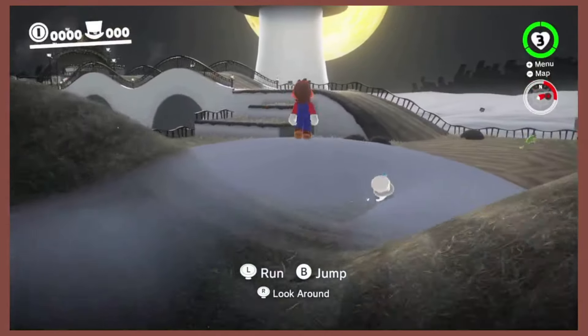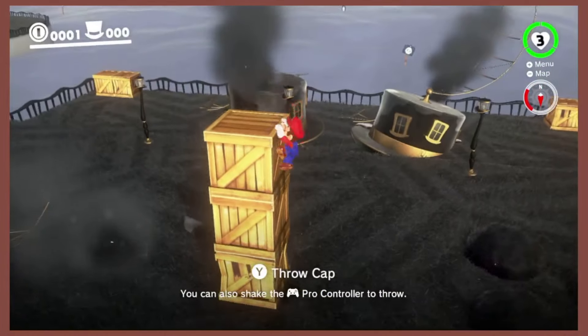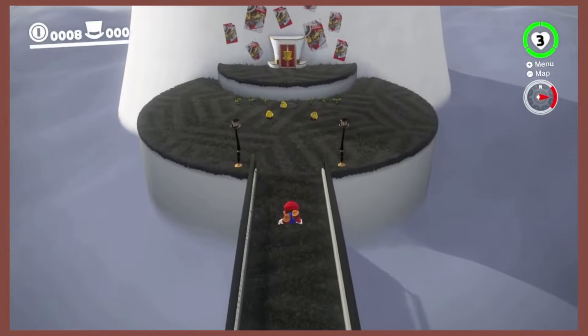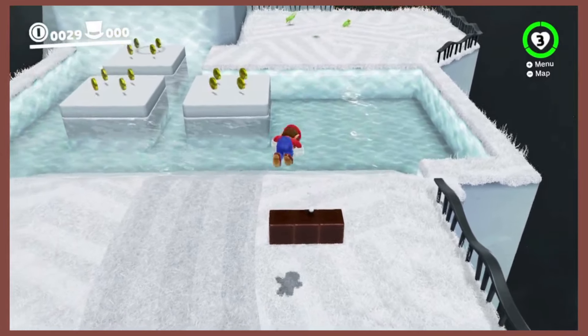Mario Odyssey. I was surprised to not see any brown in Cap Kingdom. These boxes are too tan, and nothing else is even close. Although, once we go across the bridge and enter Top Hat Tower — how about that? It's back to what we all know and love.